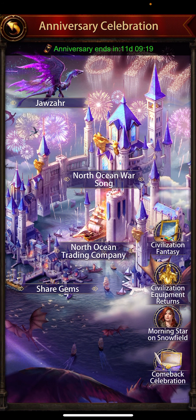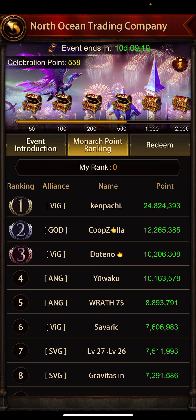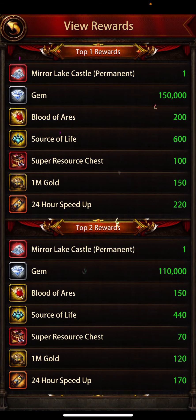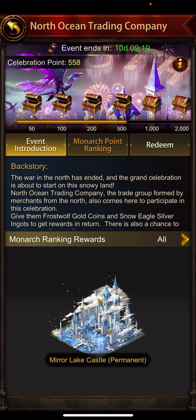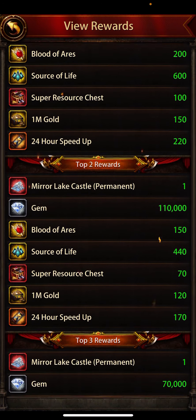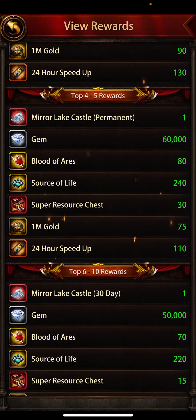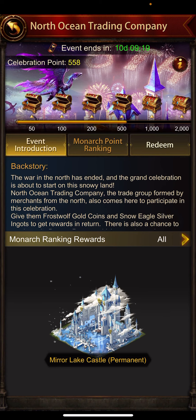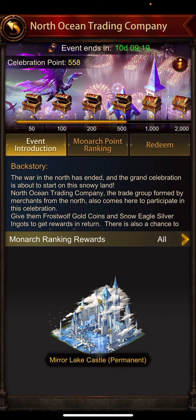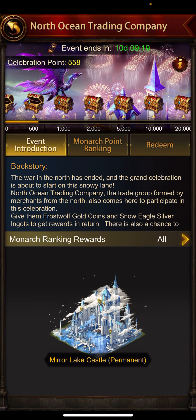When you click on the North Ocean Trading Company, you can see the rankings and the rewards. Click on 'All' to see the Monarch ranking rewards list. You can redeem the rewards here — those are chests given on top.